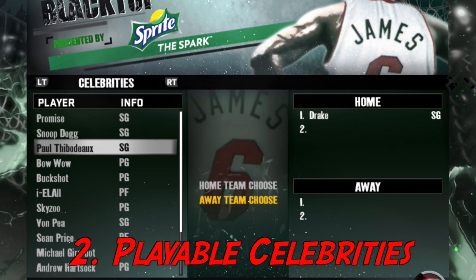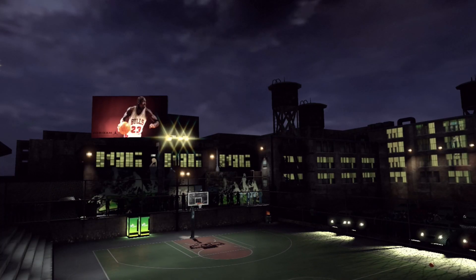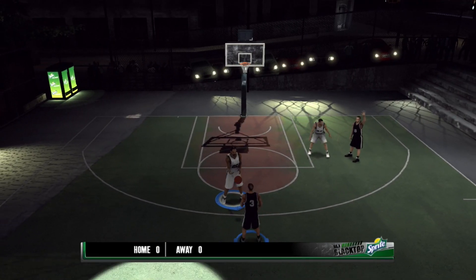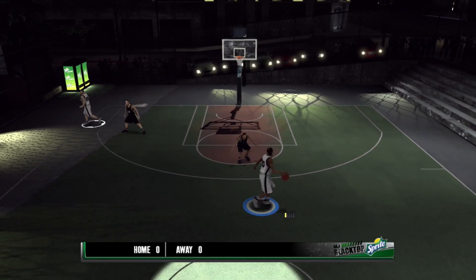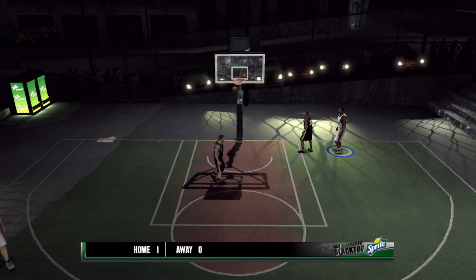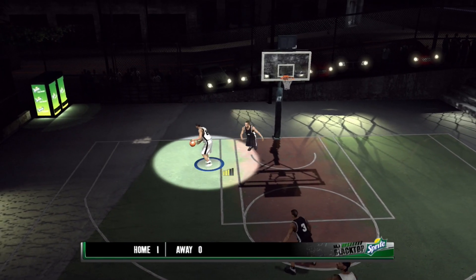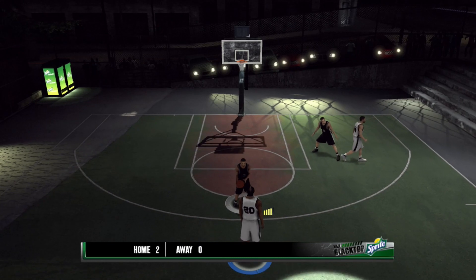At number two, we have playable celebrities. In old 2K games, they would have robust rosters of celebrities that you could run on the blacktop, and in 2K13 they even had a celebrity team. We're all aware that 2K scanned a lot of celebrities and influencers for NBA 2K19, but that was just for their My Career use only. They have these players' Cyberface IDs in the game — if you play 2K on PC, you can mod the game and put these players on regular teams. What 2K should do with all these player models they're not even using is put them in a celebrity pool and allow us to use them — make celebrity teams or do whatever we want. Making these available to the public would be very dope and would lead to some pretty cool content.